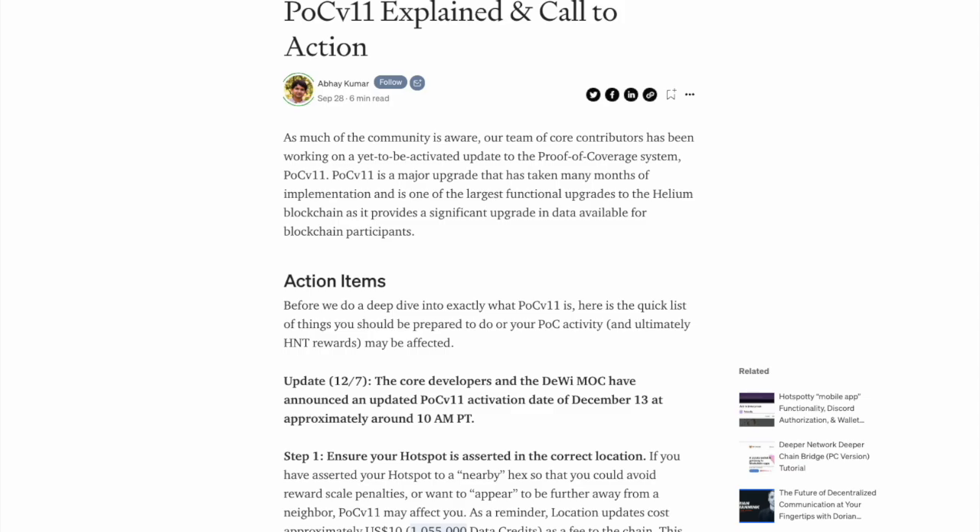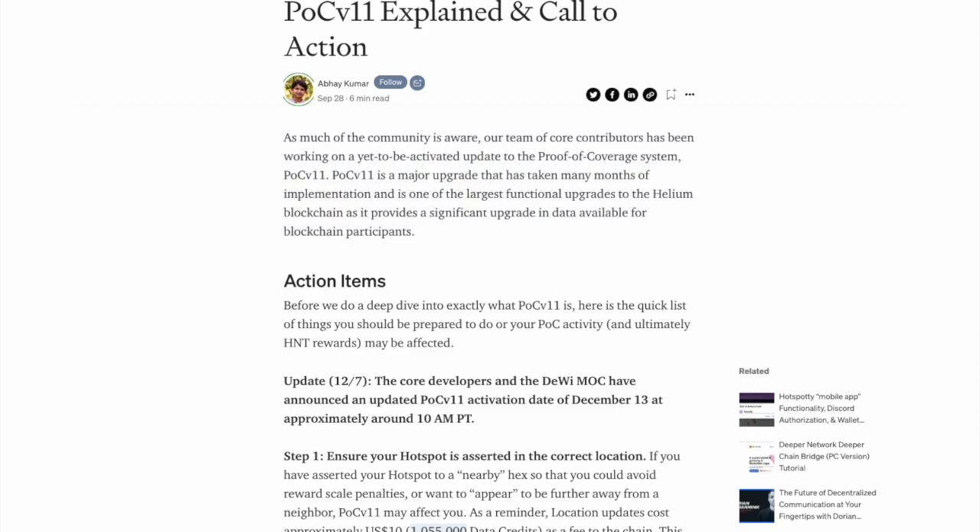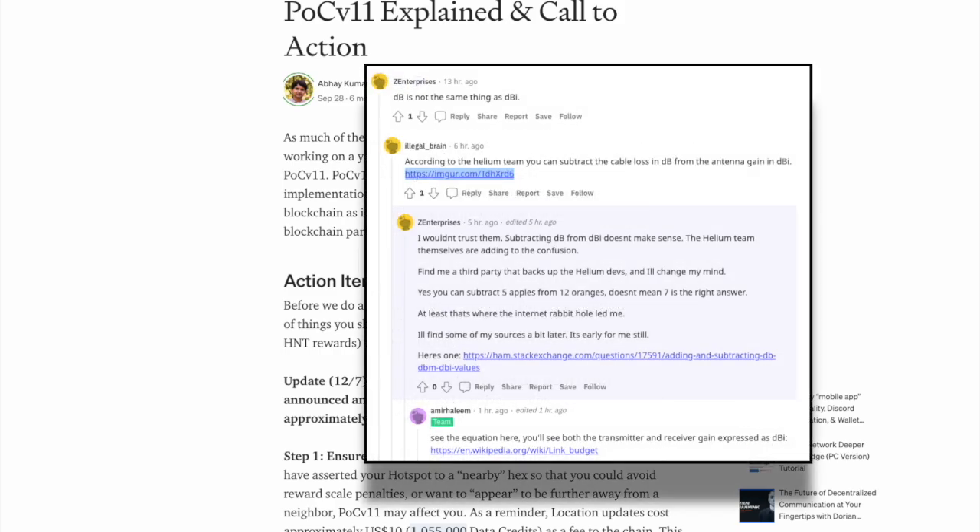Many people brushed it off as just another update. However, that all changed once people's rewards started to fluctuate or their earnings started to become invalidated by the new protocol. It is impossible to make a generalized statement on the impact of Proof of Coverage V11. The only thing you could do is make sure you're updating your miner settings correctly to avoid having your miner rewards from being invalidated.